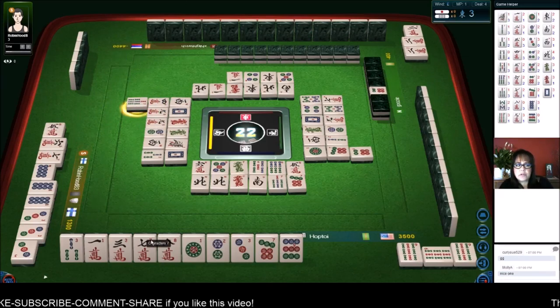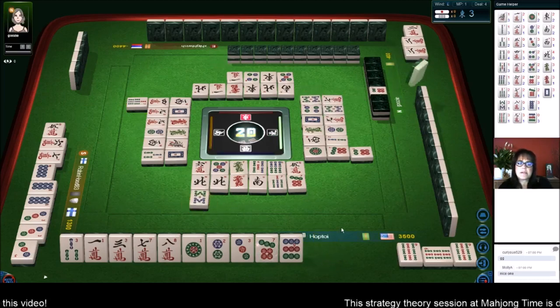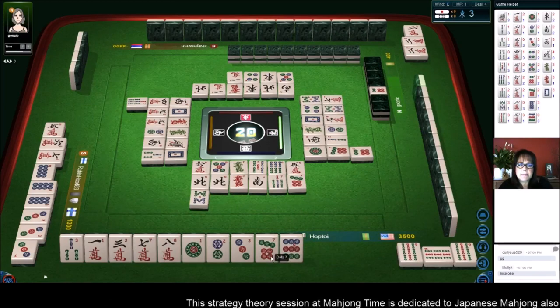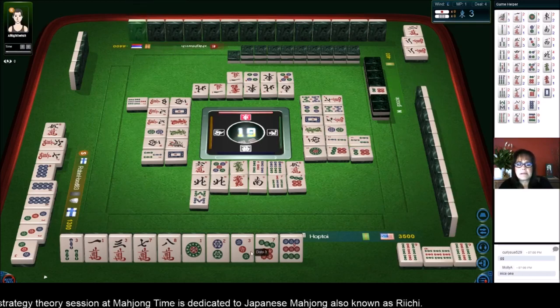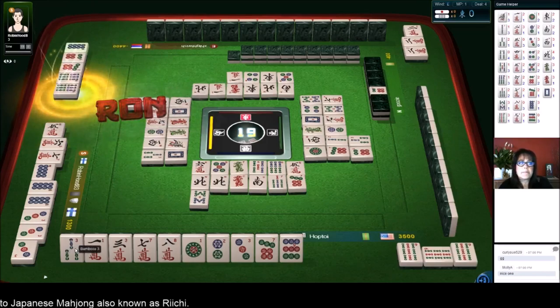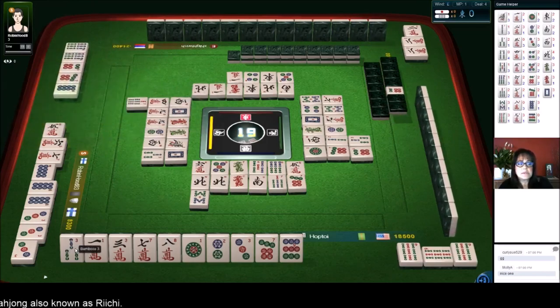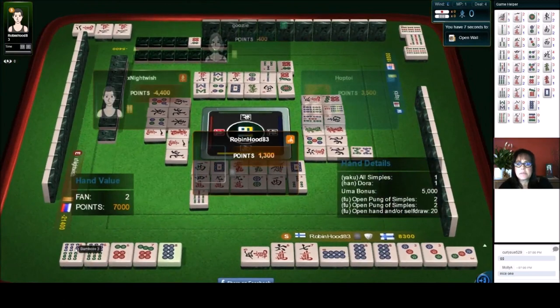Seven bam — looks like they're going for all simples. Eight bam, nine bam — bummer. Eight bam — we ended up getting the eight bam. Who knows where that nine is though. Three bamboos. Nine crack — there are three nine cracks out. This is getting really tight. Eight dots — maybe this three bam can go. All simples! And Dora — all simples plus Dora.